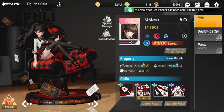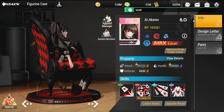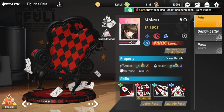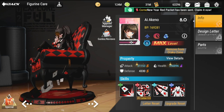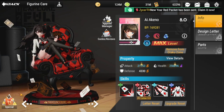Hey everyone, welcome to Figure Fantasy. We have here Ai, or Akino — however you pronounce her name. We're going to talk about her build, strategy, and playstyle. We'll start off with her skills.